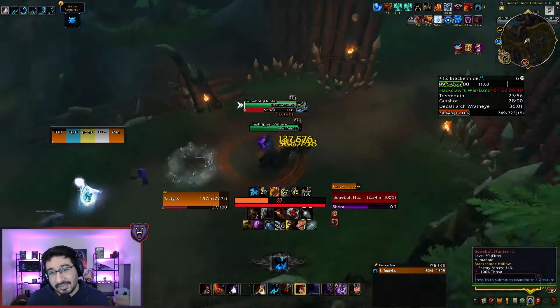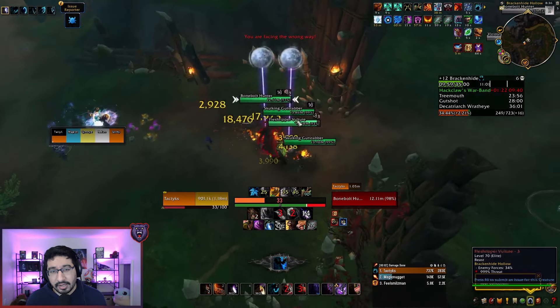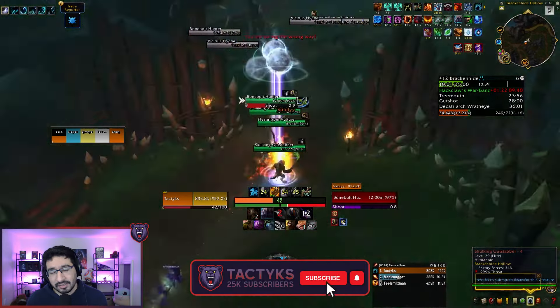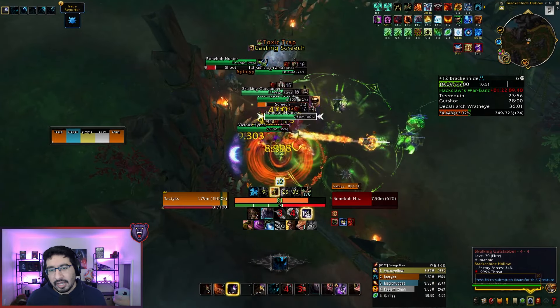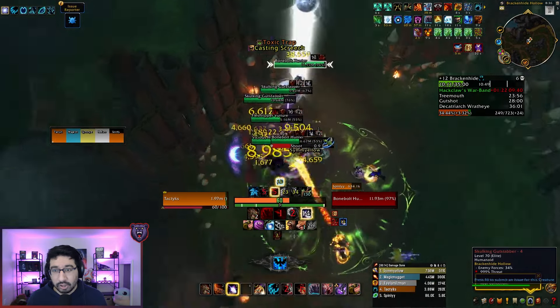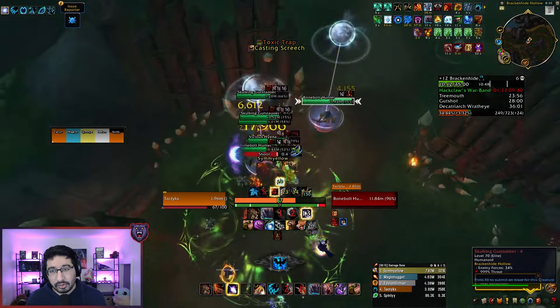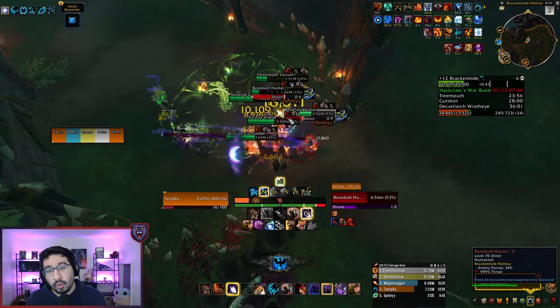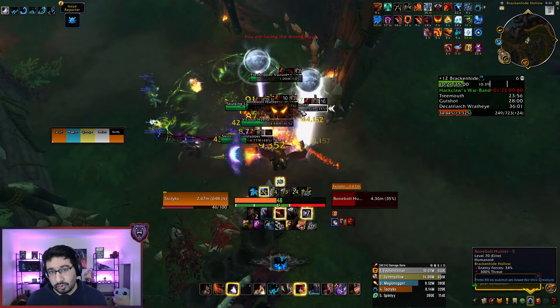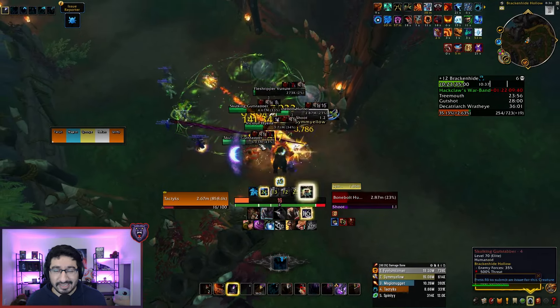Hey everyone, Tactics here with my second-to-last Season 4 Refresher Guide, where in this video I'll be discussing Brackenhide Hollow, going through all of the important boss and trash abilities that you should be aware of, as well as some changes the dungeon has seen on the PTR. If you're interested in seeing a full list of all of the abilities in the dungeon, or a pug-friendly route to get the season started, be sure to check out my Season 4 Ability Spreadsheet, my pug-friendly route video, or my written guides in collaboration with Method, all of which are linked down in the description below.